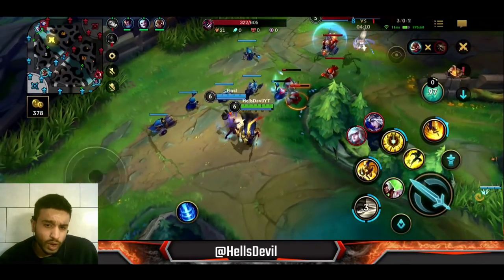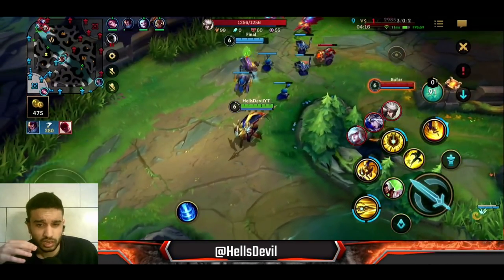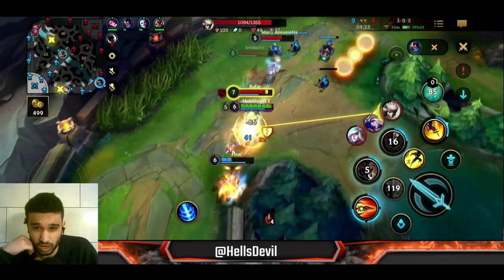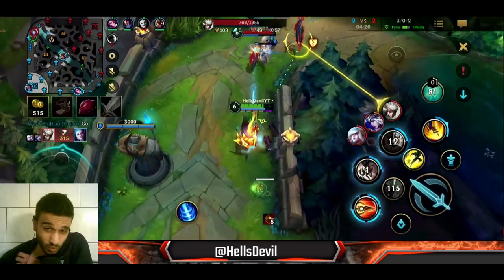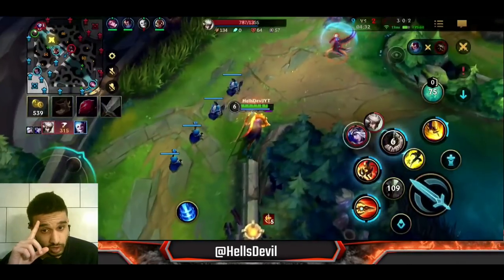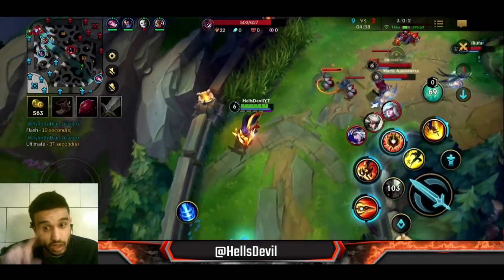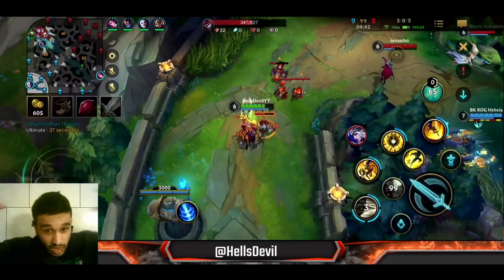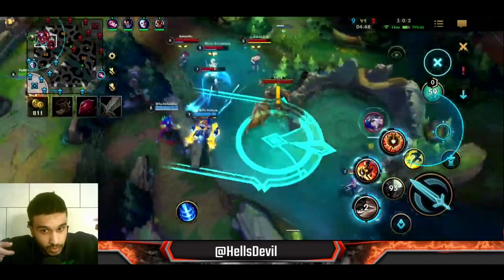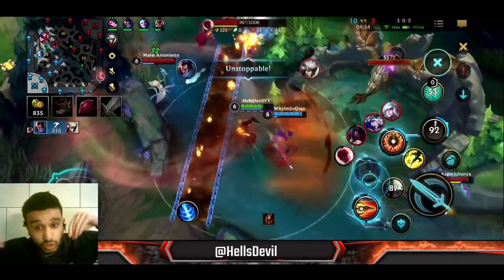About Pantheon's ultimate: you really need good map awareness. There are some very good scenarios to use it. First, if your team is losing a fight and enemies are chasing them, that's a perfect moment — you can predict where they're going and hit your ultimate for free. Another good way is in the middle of a fight to zone out enemies, or to gank a lane — if you're playing baron lane for example, you can always just ult to mid lane.